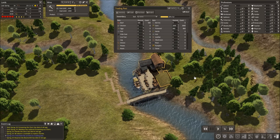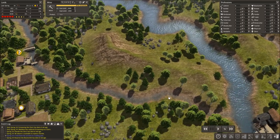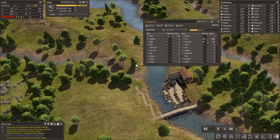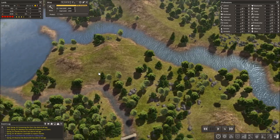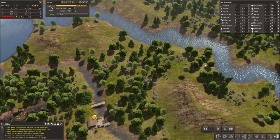Before I go further — you have to have a trading post either on the main river, which is the fatter river (not the stream, that won't work — first of all it won't fit, second of all you need the merchant to reach it). You'll see him come strolling down the river. Either put it there or on a lake — I would put it on a river just to be safe.